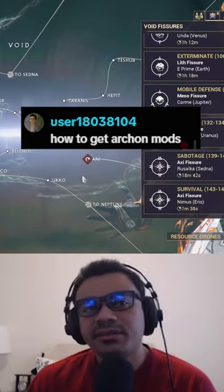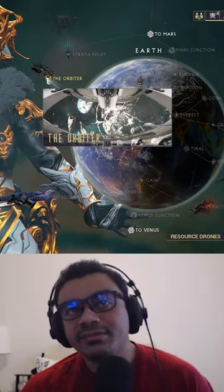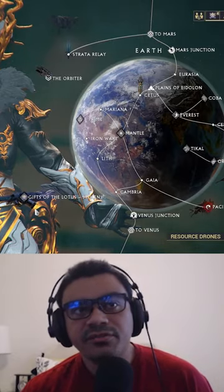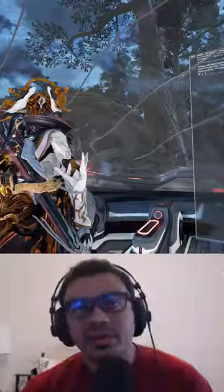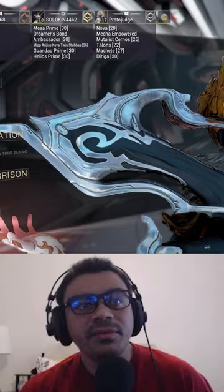To get Archon Mods, you have to talk to Kahl, so you'll have to go to Earth. You see the orbiter right there — that's where you normally are, looking at space. But there's another location called the Drifter Camp, and that's where I'm at right now. That's why some of you might be asking what this is and why I'm not in space.